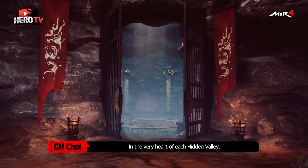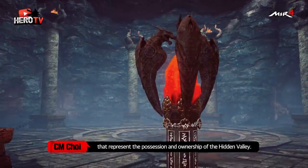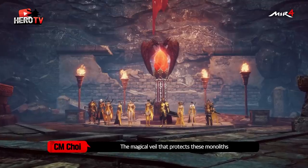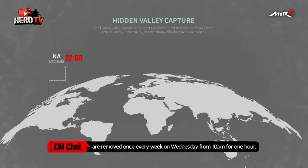In the very heart of each Hidden Valley, there stands a monolith with the markings that represent the possession and ownership of the Hidden Valley. The magical veil that protects these monoliths from all external threats is removed once every week on Wednesday from 10pm for one hour.